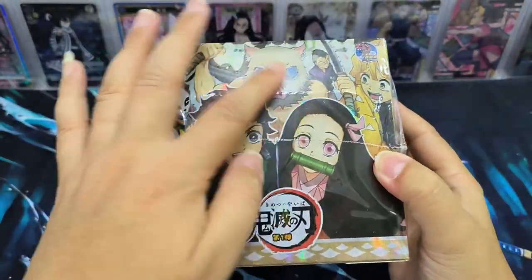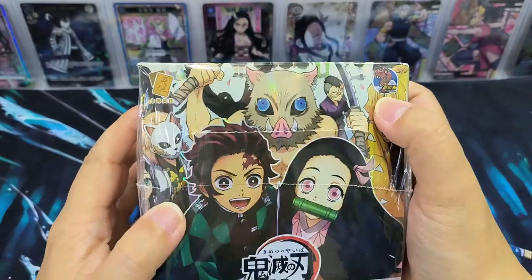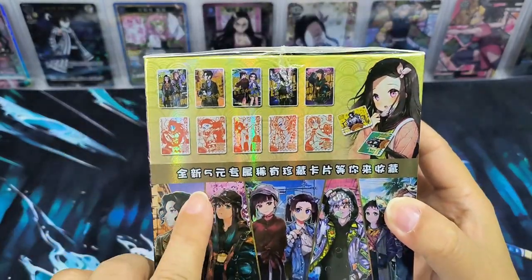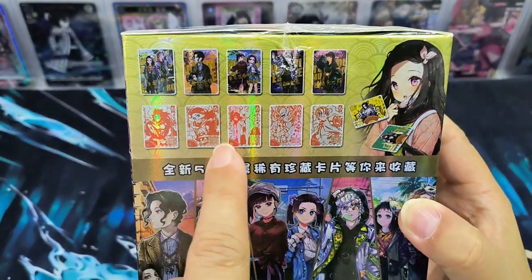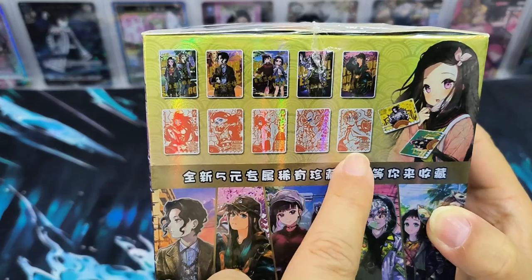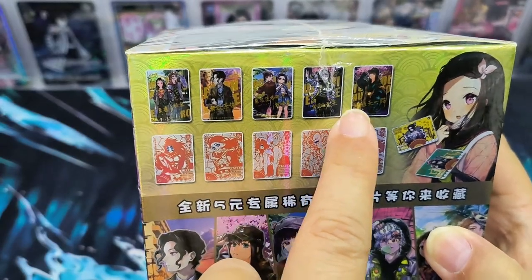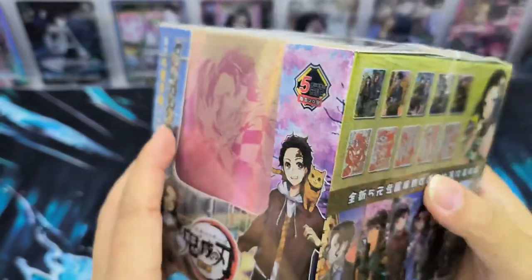Let's take a look at the box. On the top of the box there's also Senjuro and Nezuko design, and this one is from Little Dino. The side of the box also has designs. Looks like this is the red card — from what I researched, these are the GP cards and there are only 12 designs, which is quite rare. And not sure about this, but I guess it could be SSP cards which only have 5 designs. Are these the 5 SSP cards? We shall take a look later.